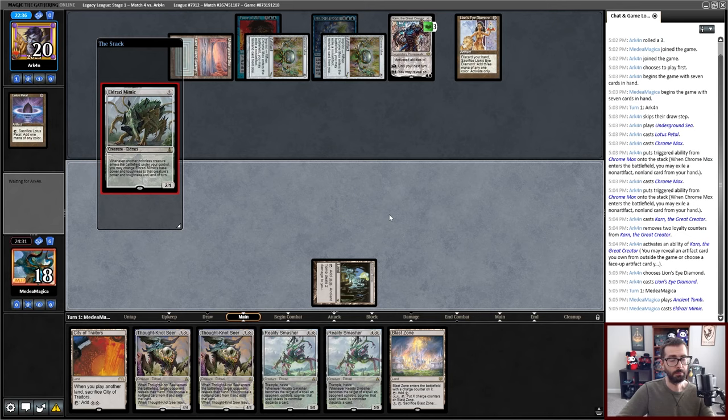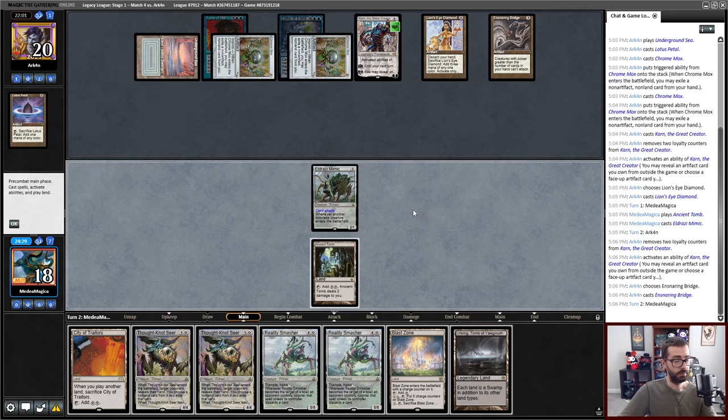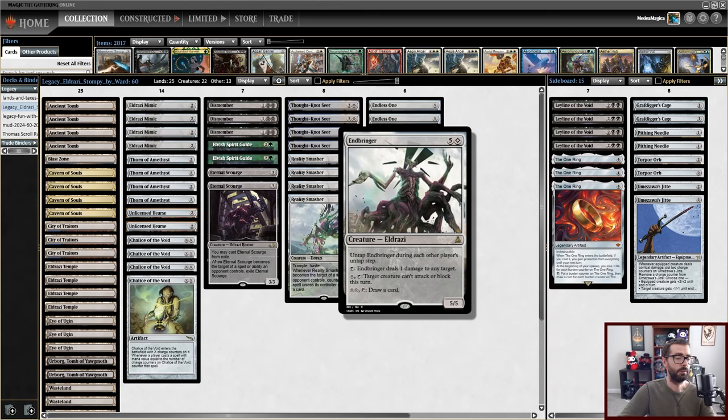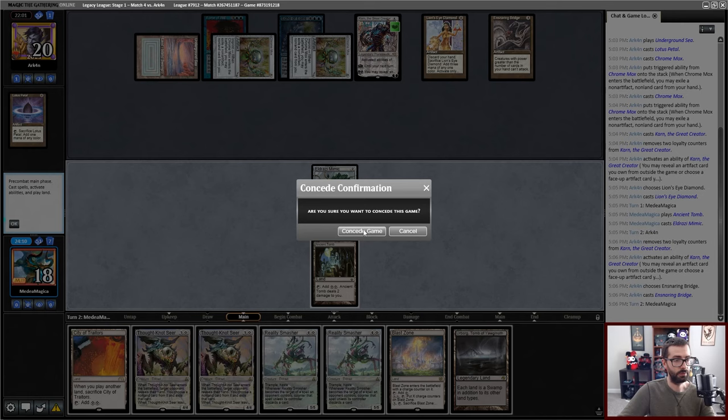We'll play a creature and pass. Is there a crack in response? There is not. There is an Ensnaring Bridge. That's really hard to beat in game one. I can technically beat it with Endbringer pings. I don't think I'm going to play it out.